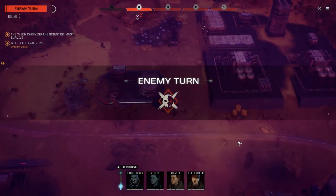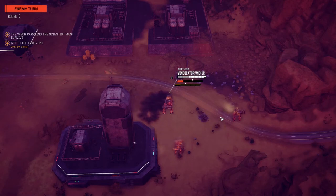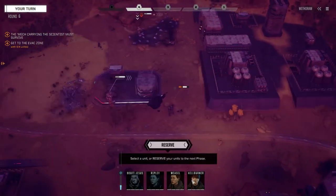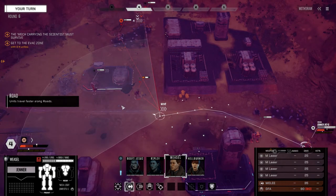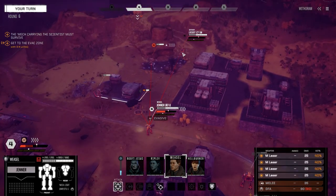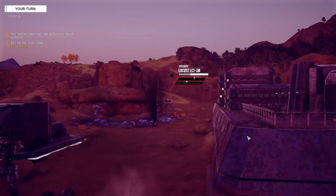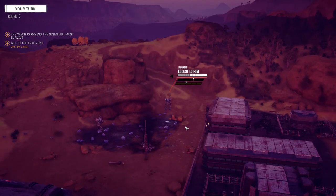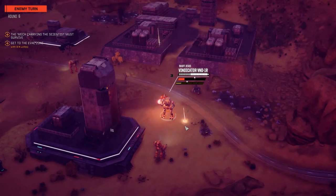That is a kill! Okay, so what do we got next — Locusts and perhaps pushing this Commando back one more turn. Let's get our Jenner up here and get some evasion going. 40 percent, 15, wow 80 percent. I'm going to try and push this guy back — let's fire on him. I was hoping for at least one hit. Our Spider is going to push the Commando back so the Vindicator can get a shot and try to finish him off.